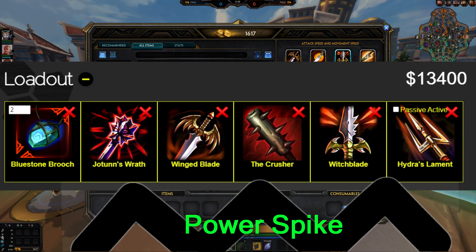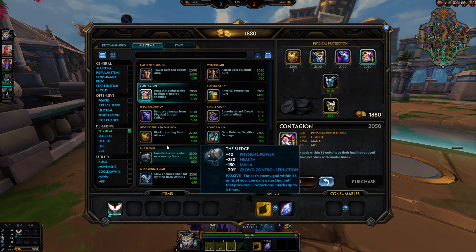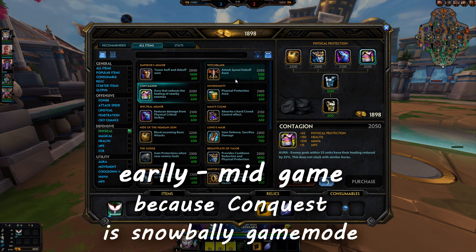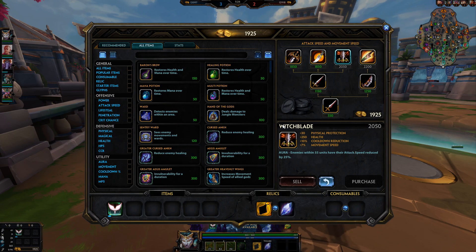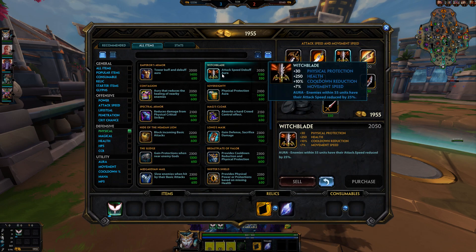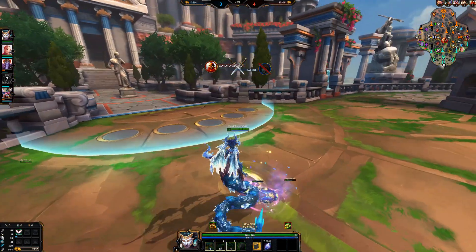The meta lately has been a little different. There are some general rules we need to consider, especially in conquest — how important power spikes are. Conquest is all about early to mid game, so you want to buy cheap, effective items. You want to get Witchblade, Stone of Binding. If you play support, Ymir is really good because he out-clears anyone. With Sentinel's Gift you have great early sustain, then go Witchblade, Stone of Binding, or Shogun Kuzari for auras and cooldown.